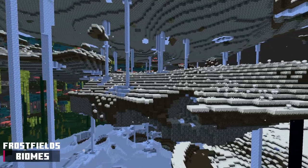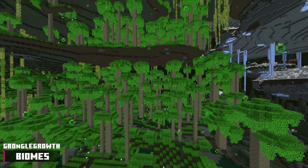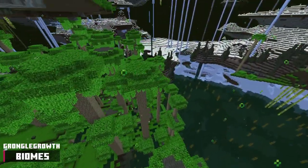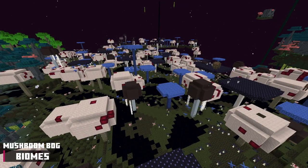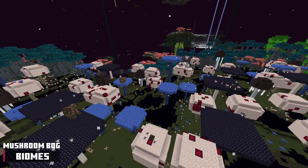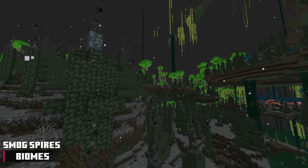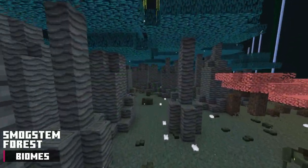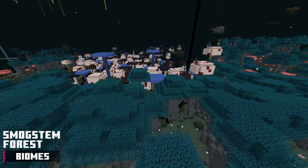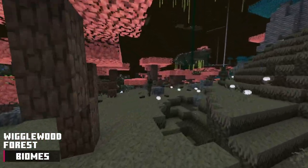The frost fields biome is a snowy and desolate biome. There are almost no passive mobs, aggressive mobs, and vegetation. The grongle growth biome is similar to the other forest biomes, except this is the only place to find the grongle trees. The mushroom bog biome is one of the most dangerous biomes — it's filled with a poisonous liquid called virilion and has a ton of aggressive mobs. The smog spires biome is another dangerous biome, home to smog vents and prickly blisterberry bushes. The smog stem forest biome has one tree type: the smog stem tree, with aggressive mobs, passive mobs, and vegetation. The wiggle wood forest biome is very similar to the smog stem biome, except the tree type is wiggle wood.